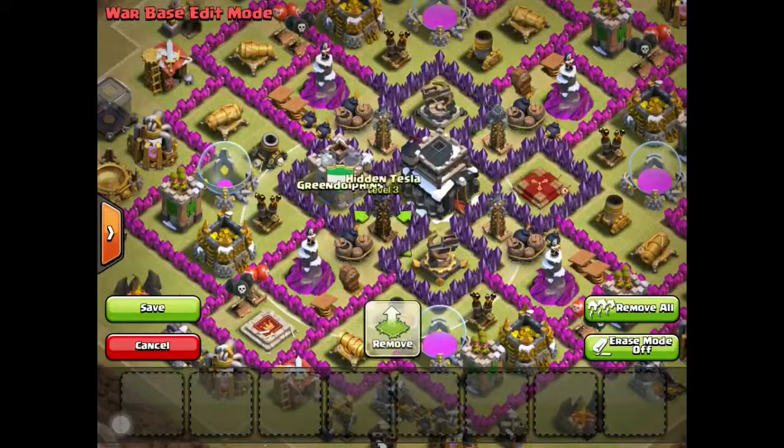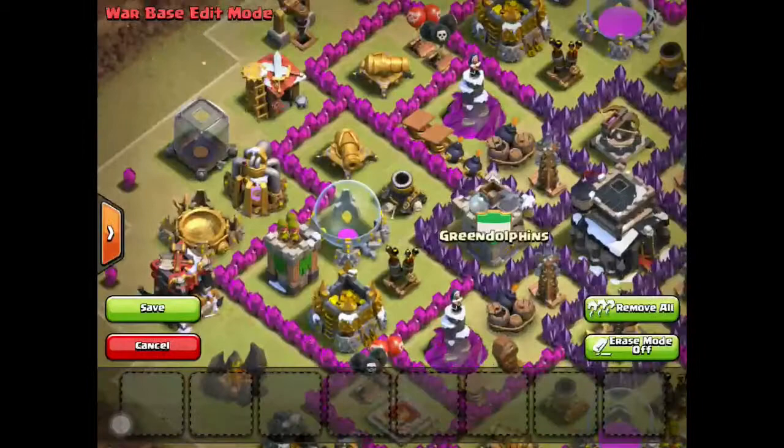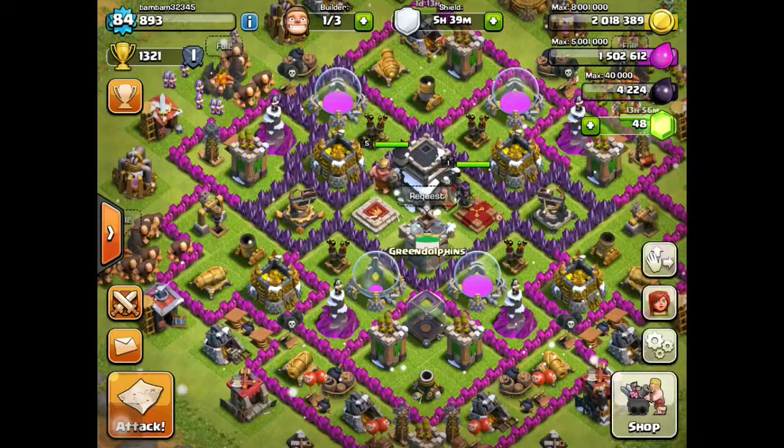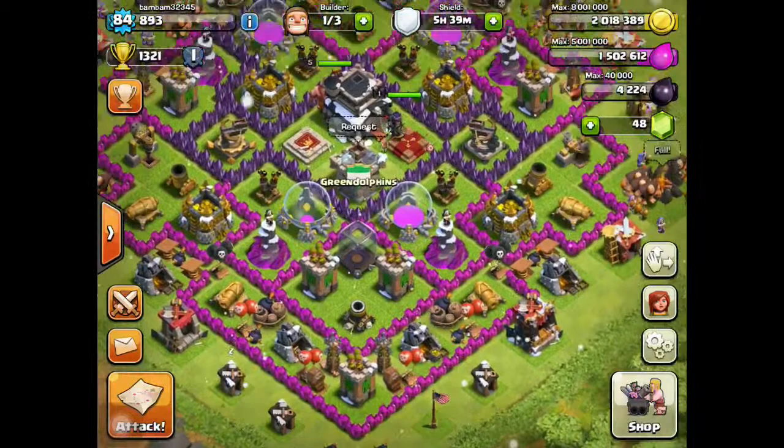This is the one I have active right now. I have my Infernos and my Teslas — one of these should be upgrading right now. You're probably wondering why I have the Town Hall outside my base, but it doesn't matter in clan wars. It just matters to keep your Town Hall safe in clan wars.